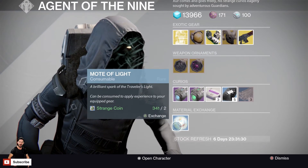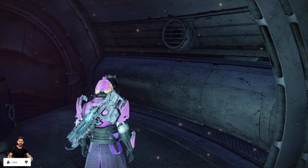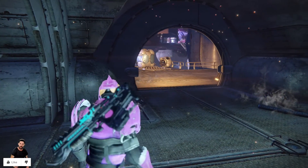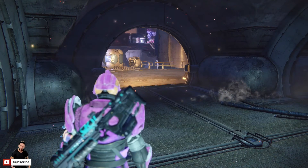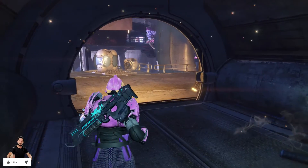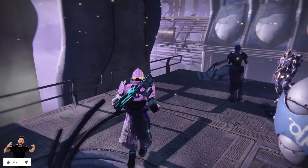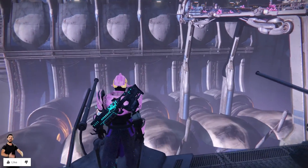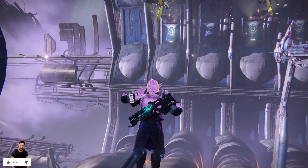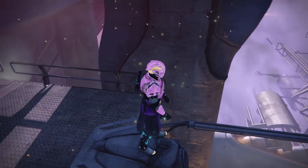Finally, we've got Material Exchange: 1 mote of light for 2 strange coins. That is XOR's inventory for the weekend. This has been Zack Novak — come down to the Reef, check him out, get some of the good stuff, get some loot and gear. If nothing else, just grab some three-of-coins. Hopefully you guys have enjoyed this video. If you have, click that like button down below and share this video around because it seriously helps the channel out. This is Zack Novak — signing off. Bye, peace out.